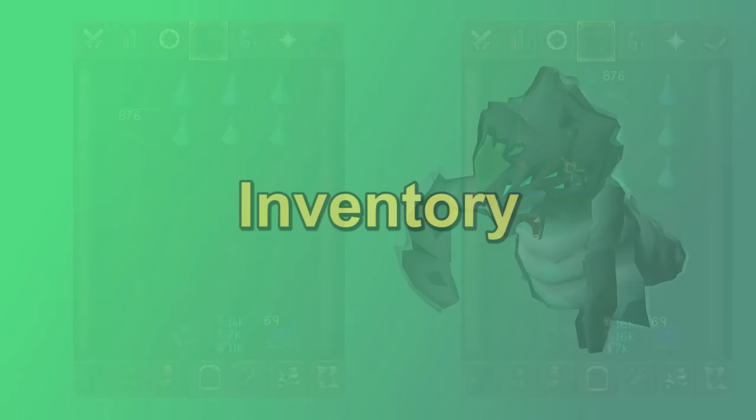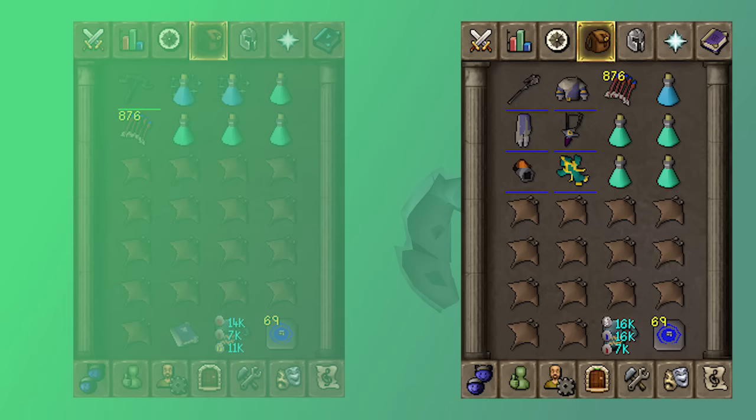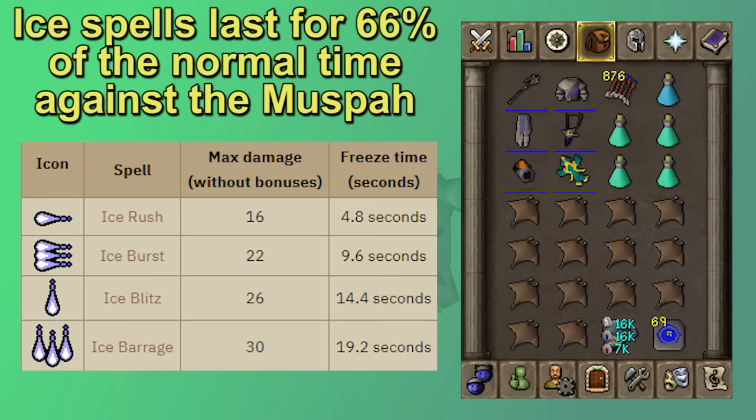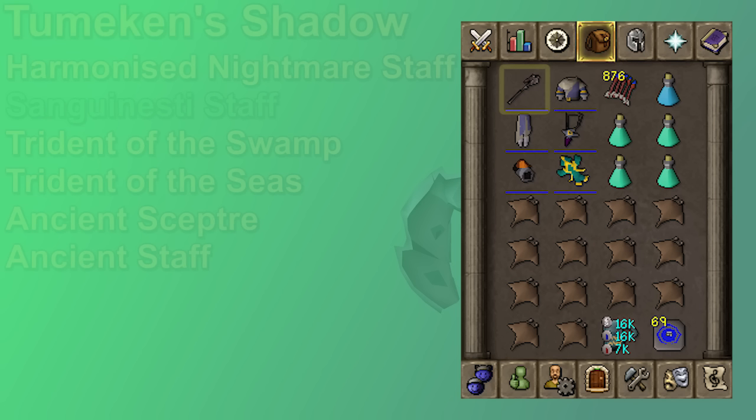Moving on to the inventory — let's first peek at the potential Mage Switches if you're not doing range-only kills. Phantom Muspa can be tough to hit with freezes sometimes. Even with max Mage Gear, occasionally you'll splash a few times in a row. When you do hit a freeze, it only lasts for 66% of the normal time, so if you're using Ice Barrage, you get 14.4 seconds instead of 19.2. It's important to have at least Ice Blitz, but preferably Ice Barrage so that you can get longer freezes. I found that a six-way switch was a fine sweet spot for Magic Gear. If you don't feel like switching that many pieces, you might just want to bring range-only and fill those slots with food and potions.